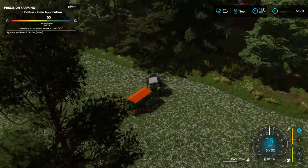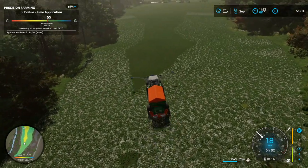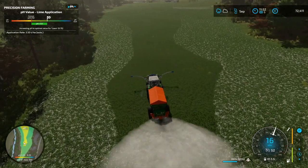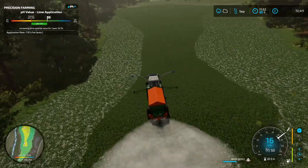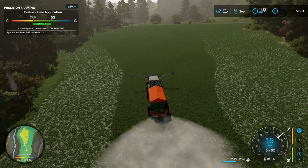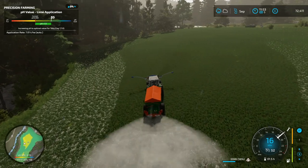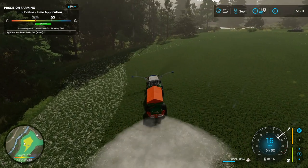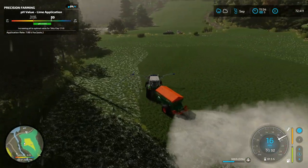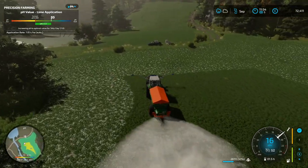Very quickly we will move on from this field to the other field where we harvested the sorghum. We want to get that field — I believe it's field 48, this is field 90 — lined up so we can drill our alfalfa in there. This half of the map will be more focused on silage and hay, whereas the other side will be more arable crops.